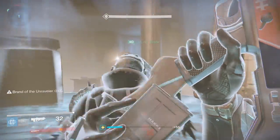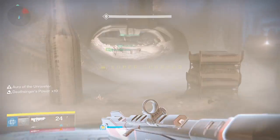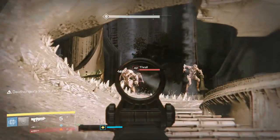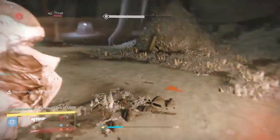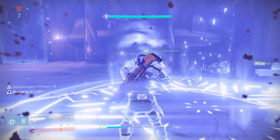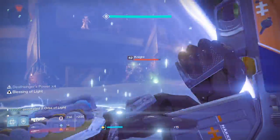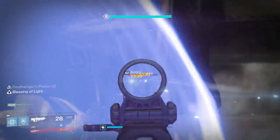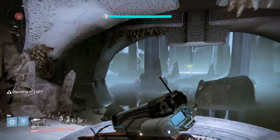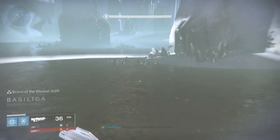Now that you're in groups, let's cover mechanics. Each side — left and right — has an aura, and the auras carry a brand. Once the brand has run its 30-second timer, it grants Deathsinger's Power, which is what allows you to open the door. The auras are called Aura of the Unraveling and Aura of Weaving. You pick up the aura by running over a small platform — that's also where it will reappear in an emergency.